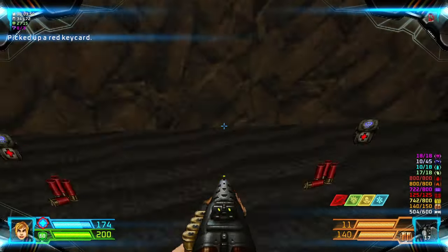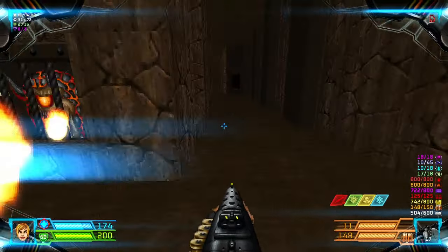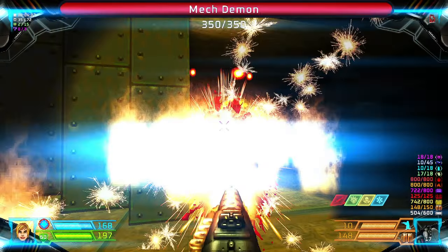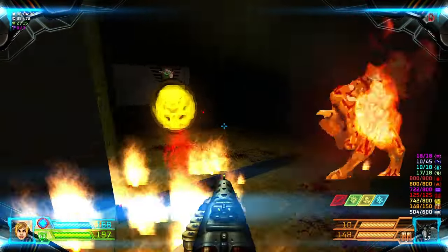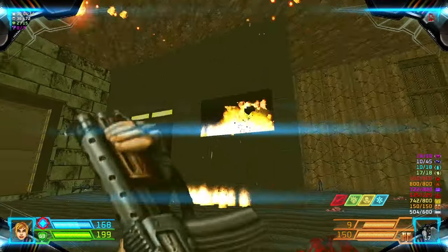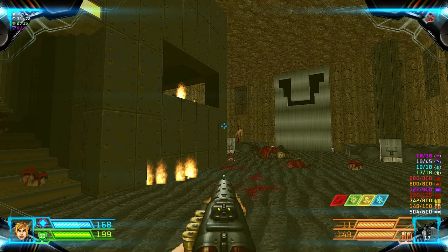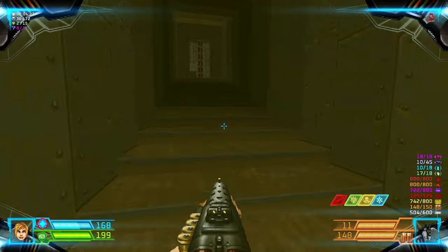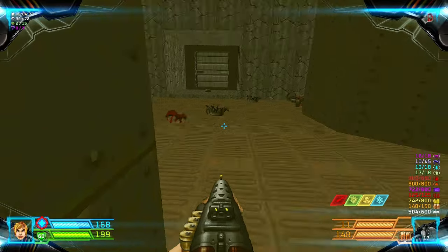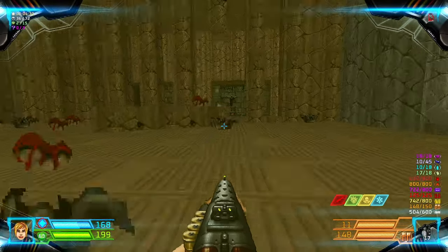Grab the red key, and then let's head to the red door right after we kill some cacos and gunners. There's a pinkie — more will be spawning; they spawn when you grab the red key. Okay, let's head to the red bars over here where you blow up those barrels, killing some of the enemies, and then we have to kill some gunners.